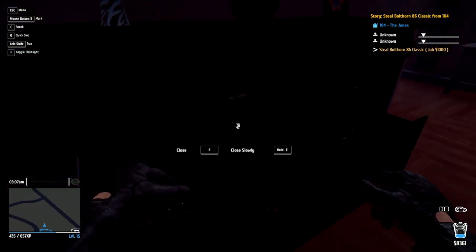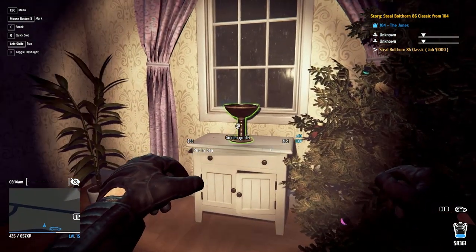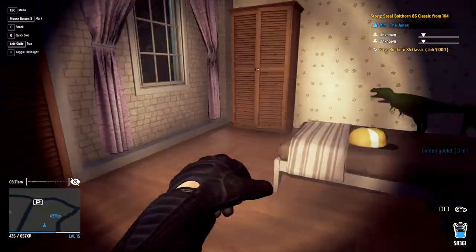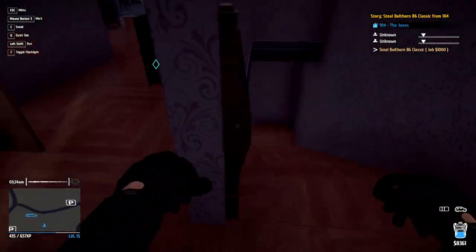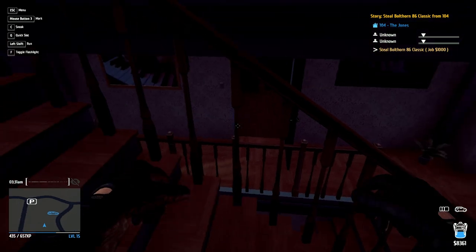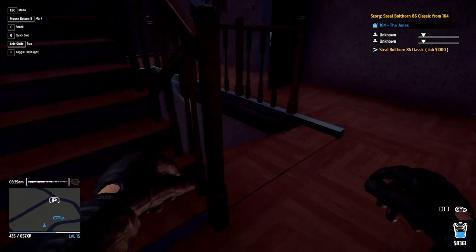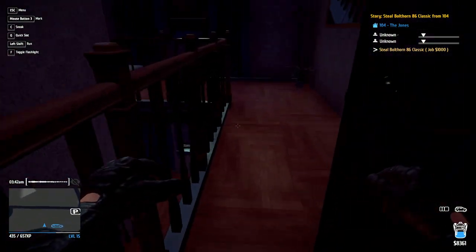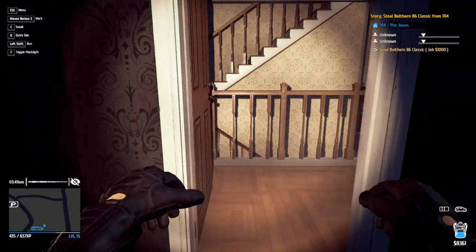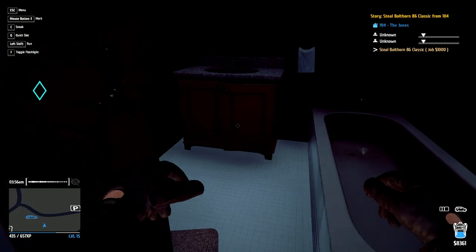I'm holding E this entire time. Goblet's worth $33. I'm sure they have a safe somewhere. This is worth $3, not worth taking. The appraisal's actually nice for figuring out things you want to steal and things you don't. Okay, someone's awake - I don't know where they are. Sounds like they're below me. Okay, here's another room. There's a nice TV there. I don't want to push my luck too much and have them come up here. Let's head to the garage.